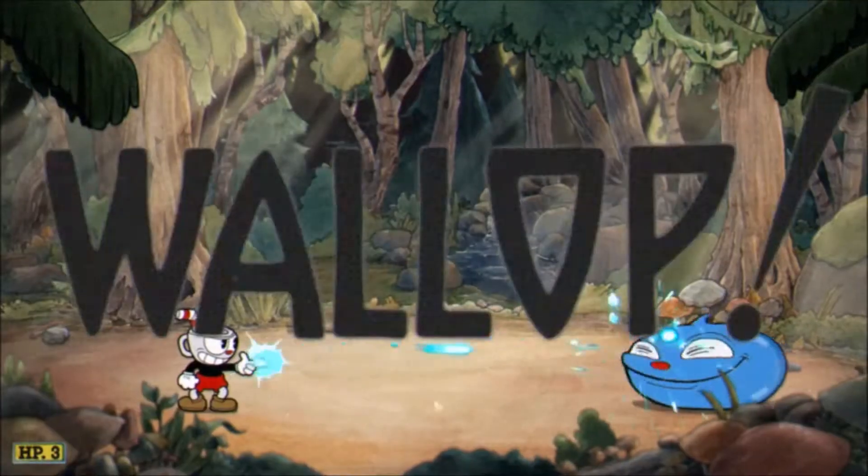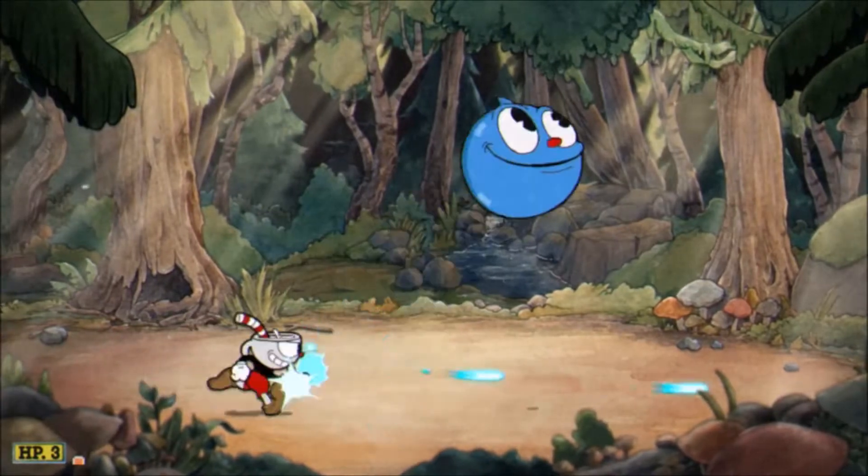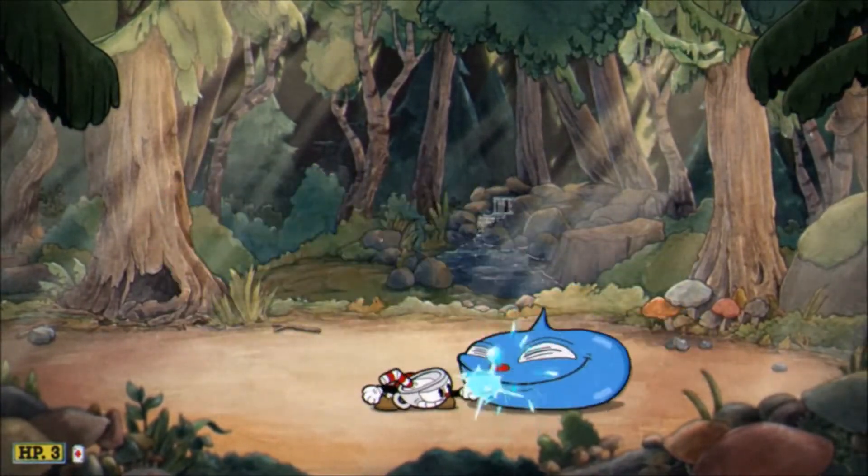The first phase is a medium sized slime monster that will jump in the direction it's facing. Make note of how far it travels and keep in mind that it can ricochet off the wall, or just keep shooting at it while avoiding its bounce.